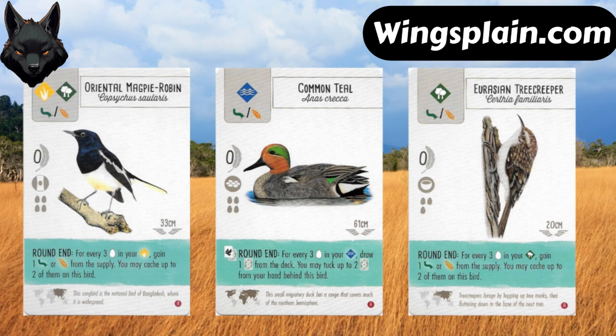All three of these birds continue that trend of very interesting and new powers introduced in Wingspan Asia. I think the teal and the robin have more top-end potential than the Tree Creeper does, just because it's harder to get those eggs into the forest. Time will really tell just how effective these cards end up being in the long run, and I look forward to seeing how that develops. What do you guys think about these birds? Let me know in the comments below, and if you like this video, please hit the like button. Thanks for watching.